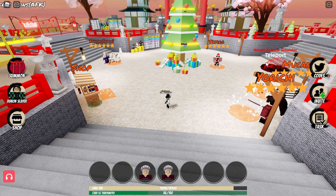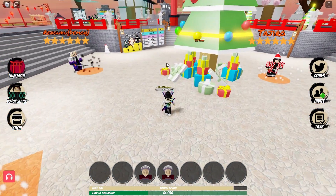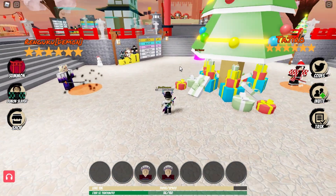Welcome back for another video. Today we're back in the infamous Demon Tower Defense, and they have dropped a new update which includes two new characters. That is the Rankoku 6-star, and it's a demon version of Rankoku which is out of the manga, of course.